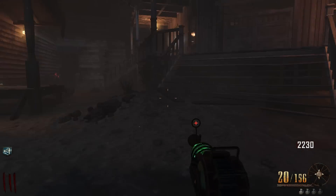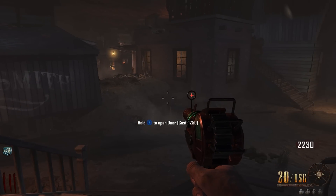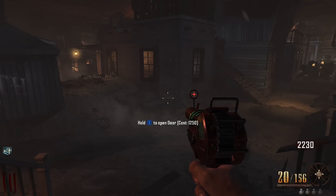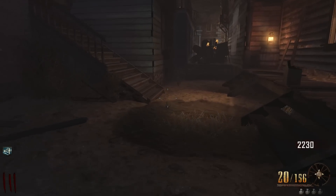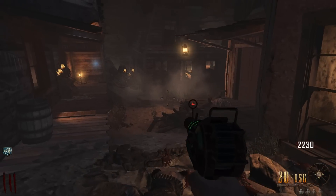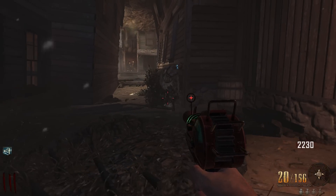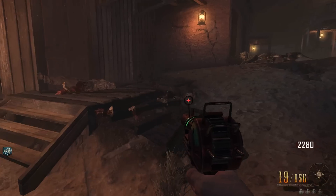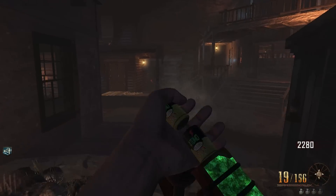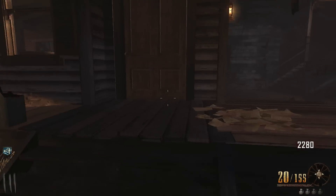So E3 — big conference in LA where all the gaming developers put their upcoming games on display for the public. For example, Sunday night Bethesda Studios did a showcase and showed us Doom and Fallout 4. Fallout 4 looked amazing — I've never played a Fallout game in my life, but I will certainly be playing Fallout 4.